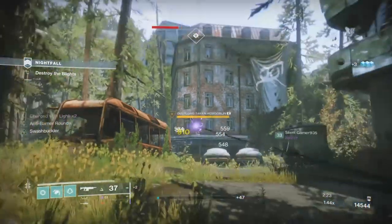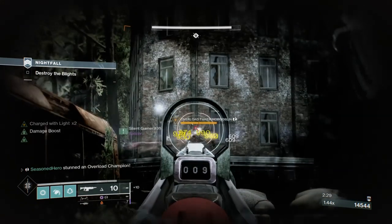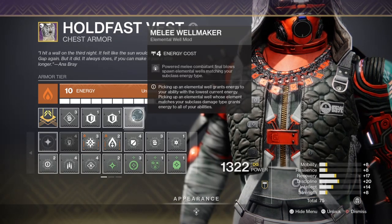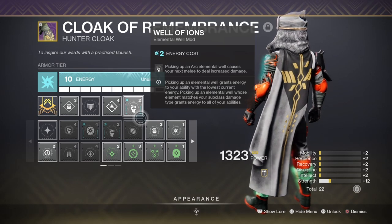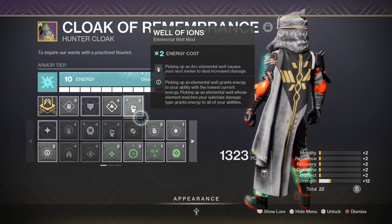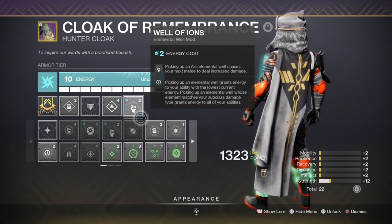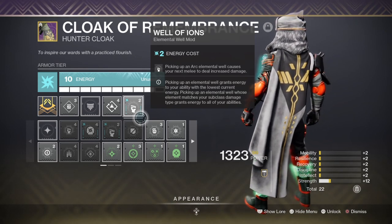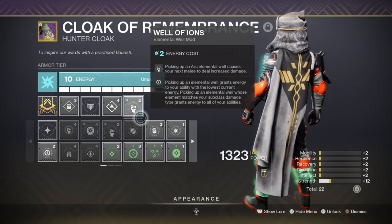Strength is left at 50, as the natural cooldown is enough for general gameplay. The Melee Wellmaker mod produces an Elemental Well on charged melee kills. Well of Irons grants a 25% melee damage increase for a few seconds, and combined with Combination Blow, the build can take out Ultras in 3 punches or more. Strength also ties into Mobility — with Gambler's Dodge and Combat Flow you can chain a full melee and dodge back to back, repeating amplified damage as many times as you like.